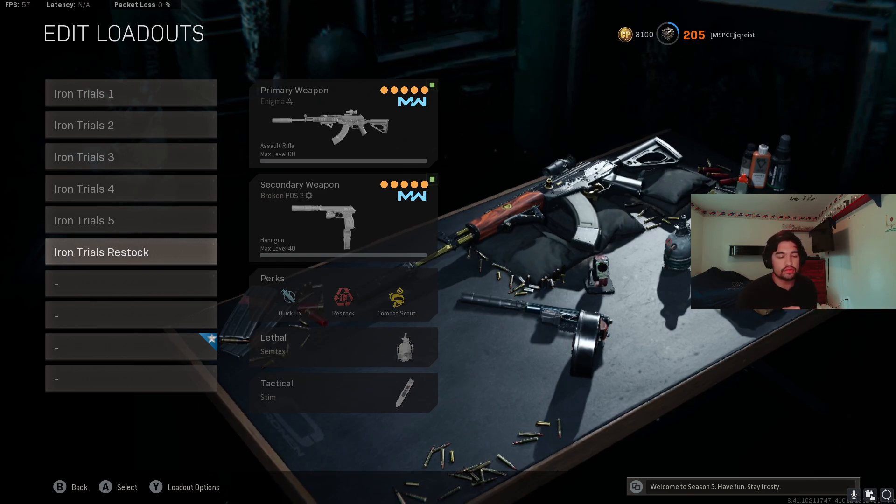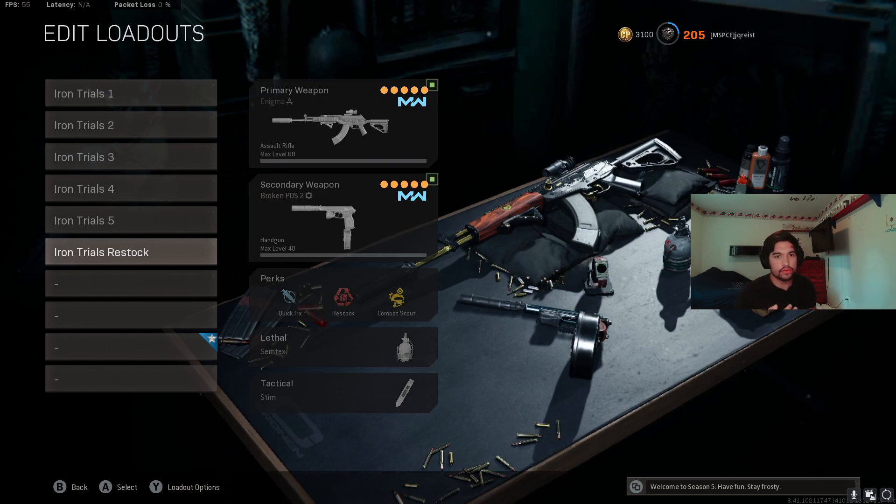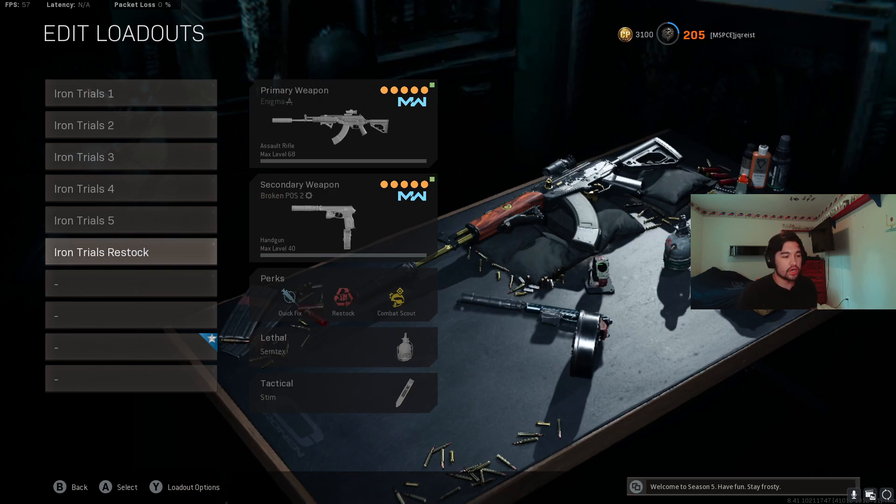You do have to buy a second loadout since you don't get it for free, but you could also just run a Restock class right off the bat and use the Psykov, the Amp, dual M19s, or the Diamati. Since this is a grab-and-drop class, I went with the Psykov fully loaded, but you can go with any of those secondaries. I threw the AMAX on here — it ranked fairly high in time to kill on JGOD's spreadsheet, which I used to build these loadouts.